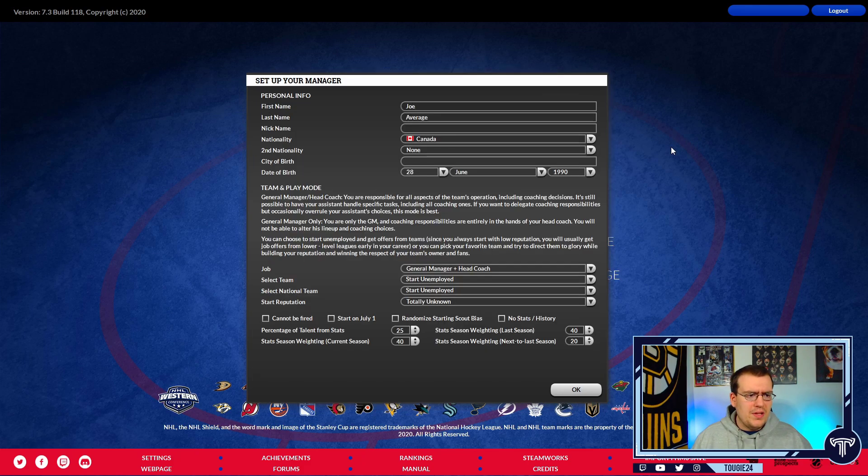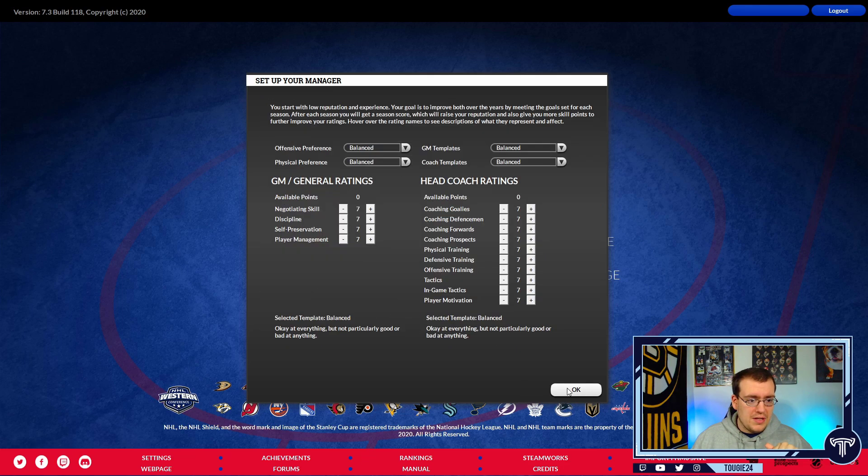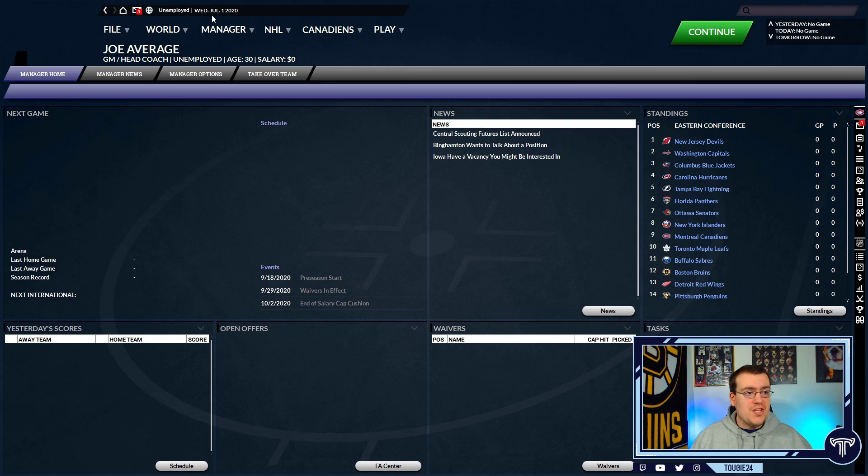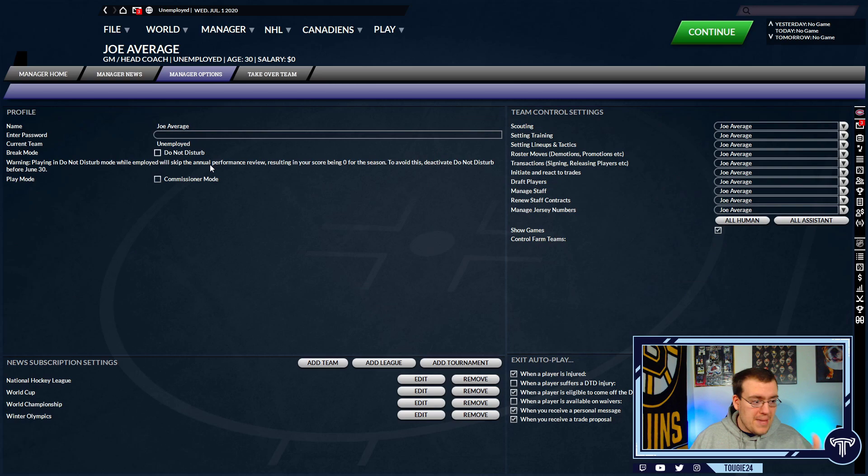Aside from that, challenge mode is completely up to you. When you get to your manager settings, the key thing you're going to want to keep in mind is that July 1st is the start date we care about. We're going to go with July 1st — it doesn't matter that we're starting off as unemployed. If you want an accurate representation of when Seattle will be joining the league, you're going to have to sim to July 1st 2021 to add them in at the proper time, instead of July 1st 2020 when you first start a save file.